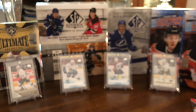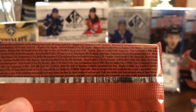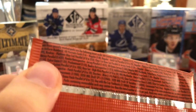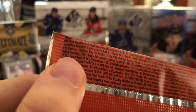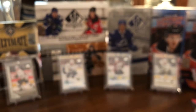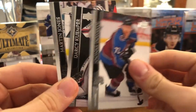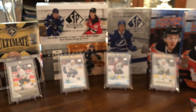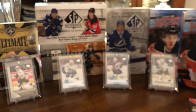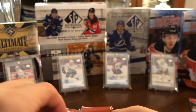We'll finish off the pack with Jonas Donskoi, Darcy Kuemper, and Martin Jones. That's a ridiculously hard pull — you're not going to see very many of those. Unfortunately it's John Marino, so I don't know how much it's worth, but it is cool to pull such a rare card. This is literally the best box ever. Two jerseys, all those awesome Young Guns, and of course Lafreniere. What else can we possibly get — we still have two Young Guns left.